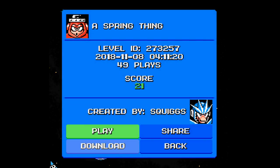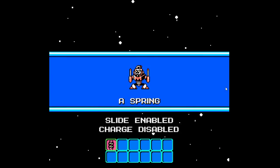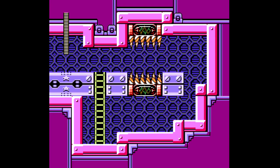Alright, here we are playing more Mega Man Maker. Today we'll be playing through a spring thing created by Squigs, with 49 plays and a score of positive 21. That's very promising. This will probably be another gimmicky stage by Squigs.